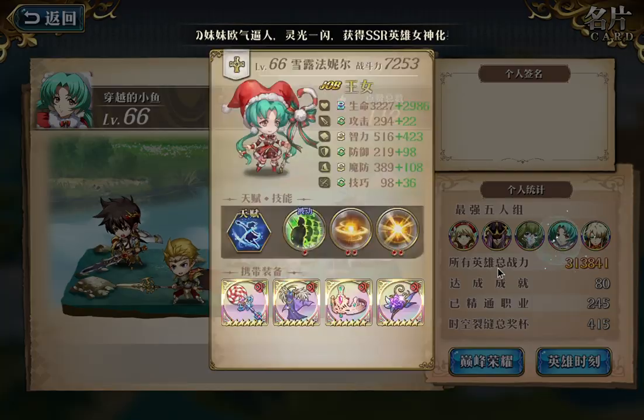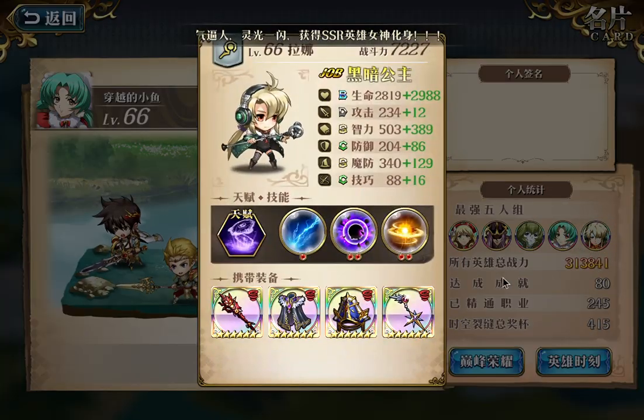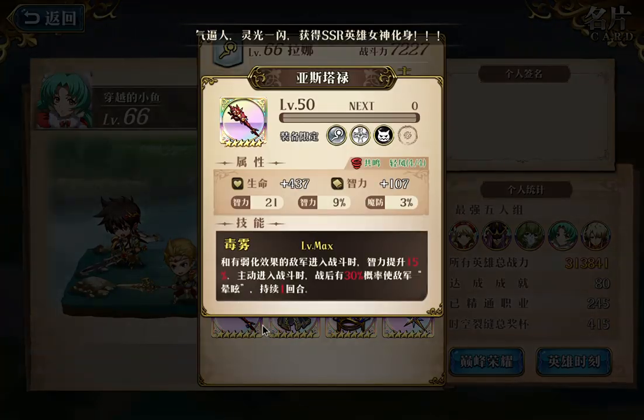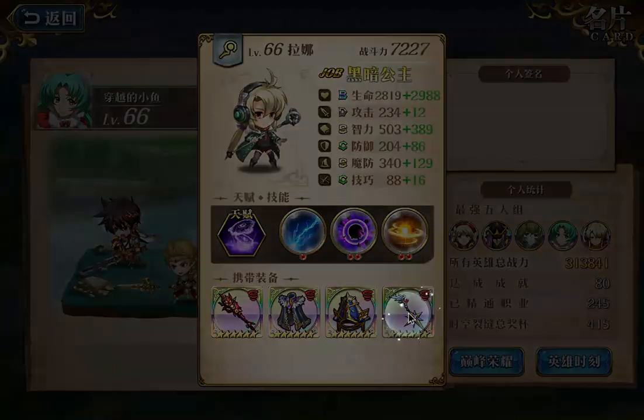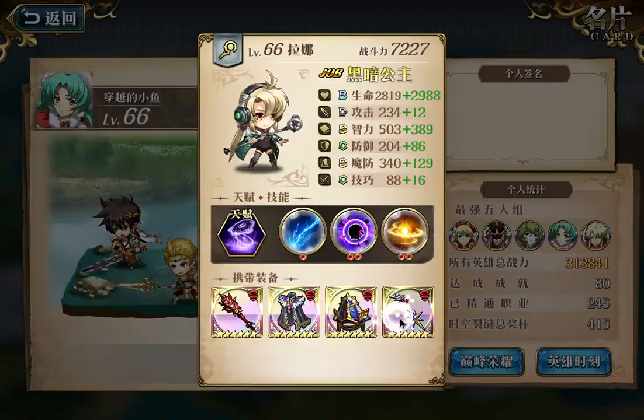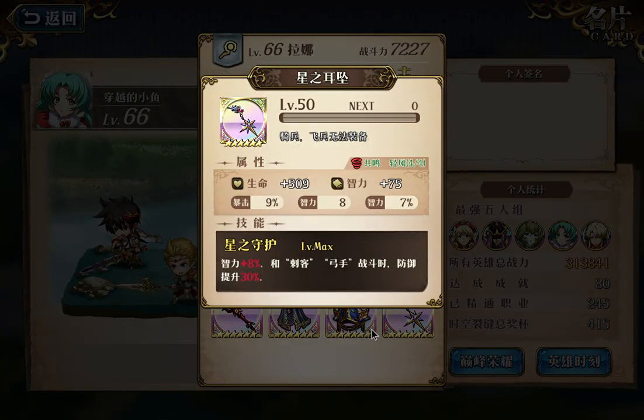Here is Lana with Breeze gear set - just a very typical Lana. And she is using Star Earring here. Star Earring can provide some extra health points.